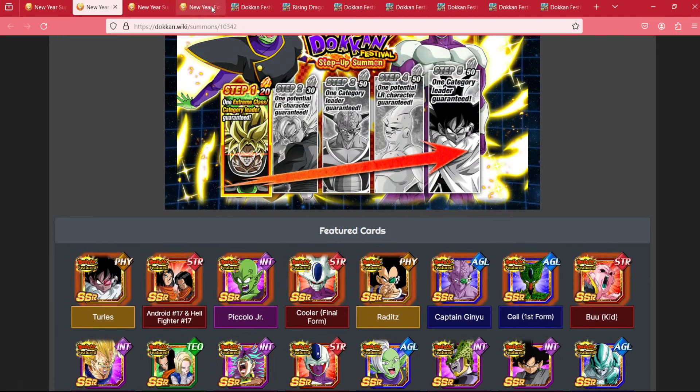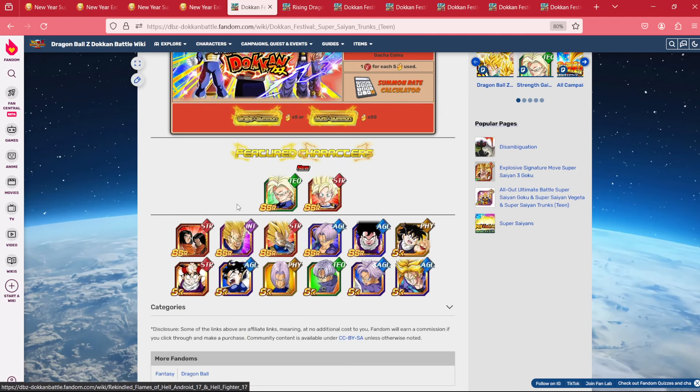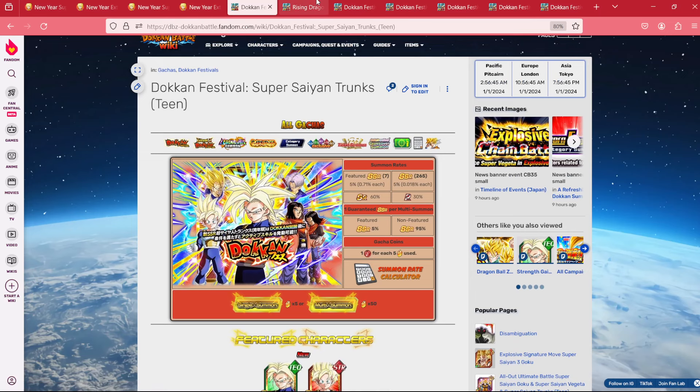However, if you were to do that, what are you possibly giving up in the near future? We know that the next banner to come to Global on the 2nd of January is going to be the Tech Super Trunks. Everything that's featured on the step-up is featured here — Majin Vegeta, 17 — they are featured on the banner. These guys are more or less fodder until they get their EZA. HL Gohan still has some value, but you're not missing much by choosing to summon on the step-up instead of this.